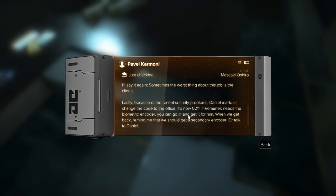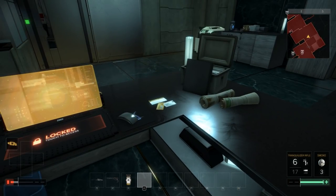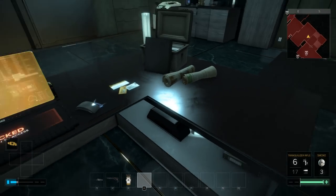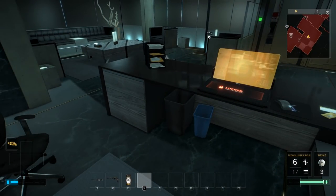Daniel made us change the code to the office — what is the office? Daniel Janicek's office? 0211. It's got to be a new office, because I already knew the code to Janicek's office a long time ago, and it just said it added a new code, so it must be a different door. I don't know what door it's for, though. We'll find it, I'm sure.